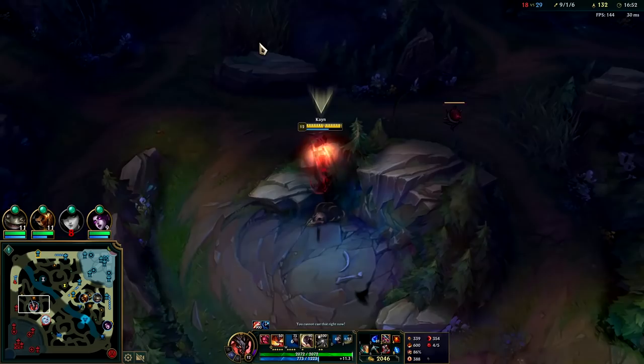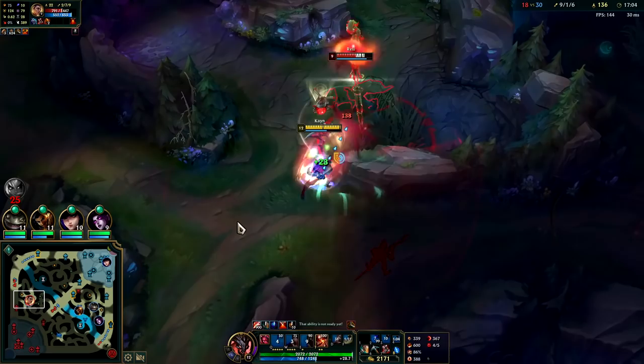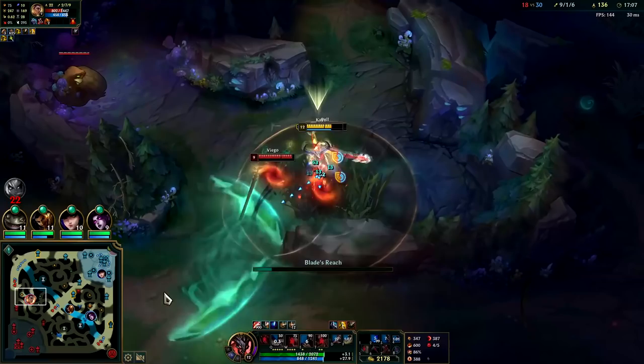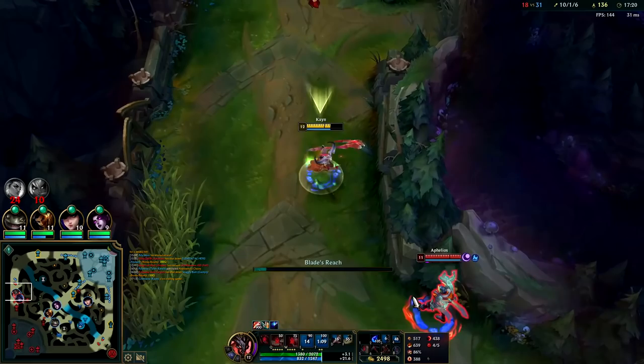It's a very aggressive thing to try to finish a Kayn. Oh you don't want to do this — she really wanted that blue buff. She's gonna die for it. Double knock-up, auto attack, Q — my Goredrinker's about to be back up.